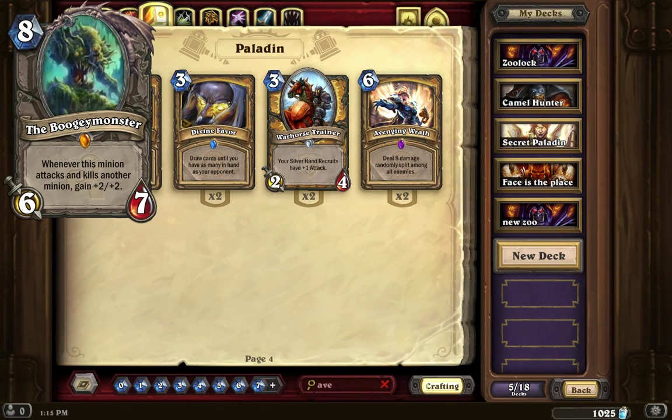You could play this in a ramp Druid deck, in the same way they ramp out Ancient of Lore, Ancient of War, or the Ironbark Protector — those really high-cost cards they get out early. If you get this card out early and are killing little minions, you're basically boosting it by +2 attack and +2 defense every time you kill something. So if played in a ramp Druid deck, it would grow really, really quick.